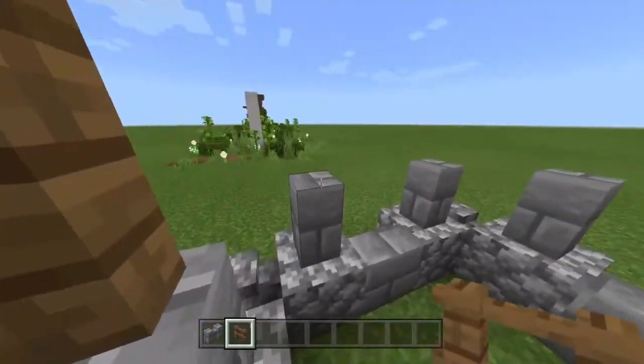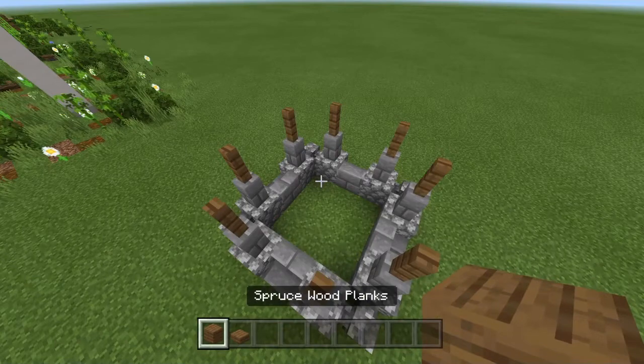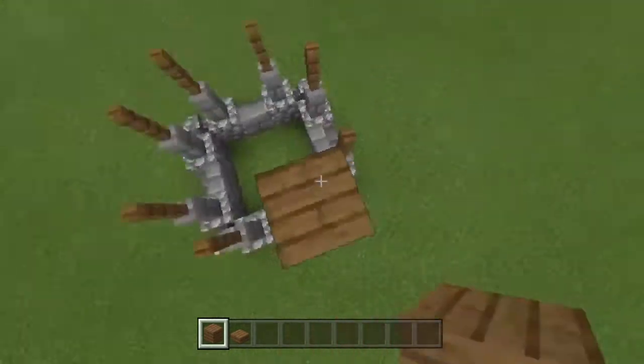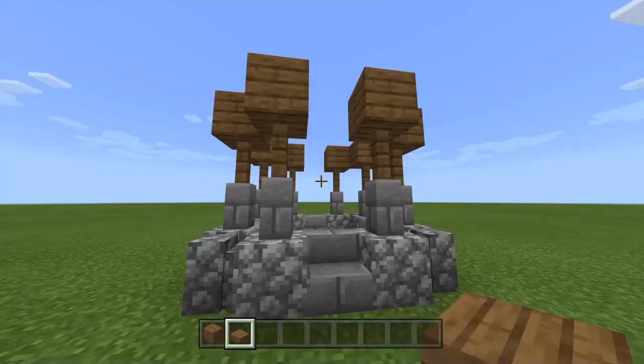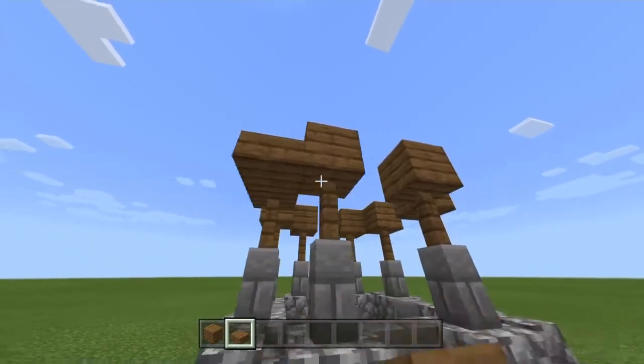Grab your spruce fences and put them above every single stone wall. Once that's done, grab some spruce wood planks and put them above every single fence. Then grab your spruce wood slab and go down on each corner just like so.